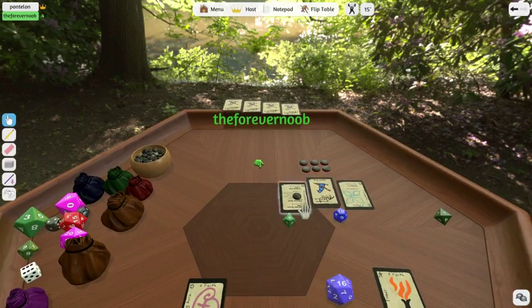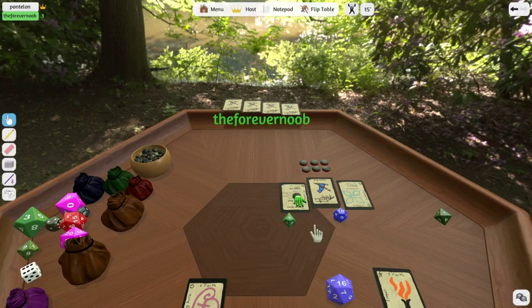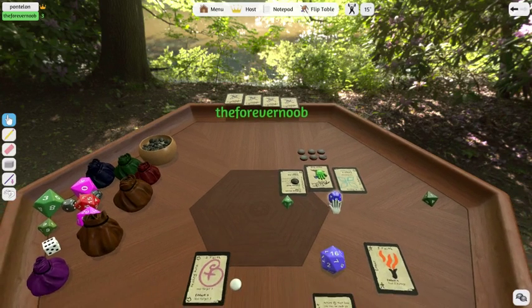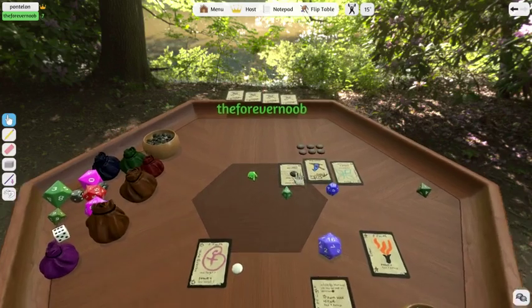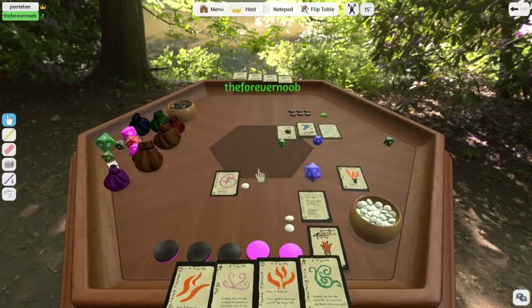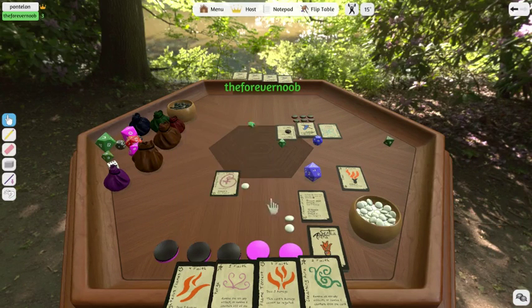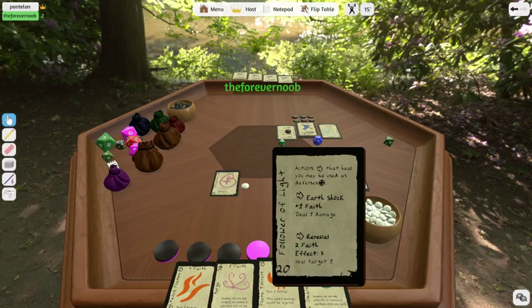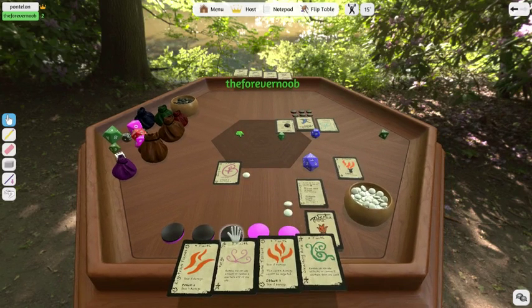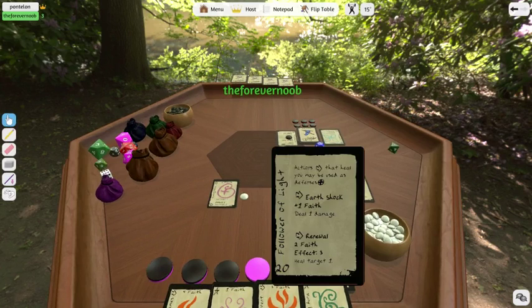Alright, it's the start of my turn. Robert actually recently used his Arcane Blast, which is why his marker is there. He just spent his turn to get back his 10 mana. He could have done the 4 for 6, but he was already at 6 Kindle, so you don't want 10. I do have a healing aura out which is going to hand me 1 next turn, and I have 2 points still on my Renewal. So my turn — I already gained my Faith and drew my card. I only have 2 Faith, so I'm going to go ahead and Earthshock again: 1 damage and gain 1 Faith.